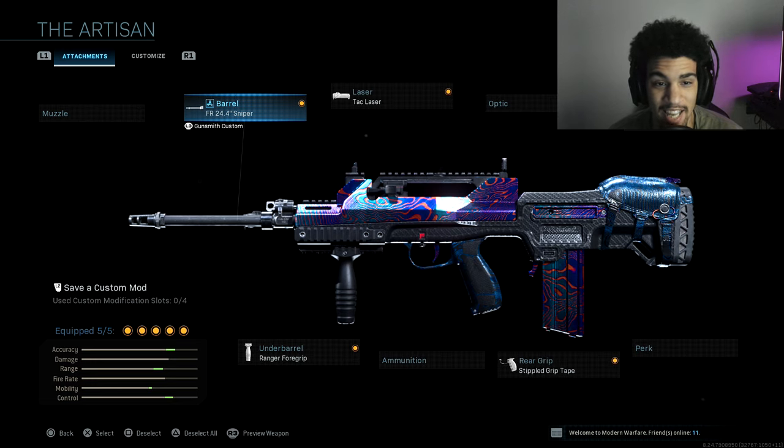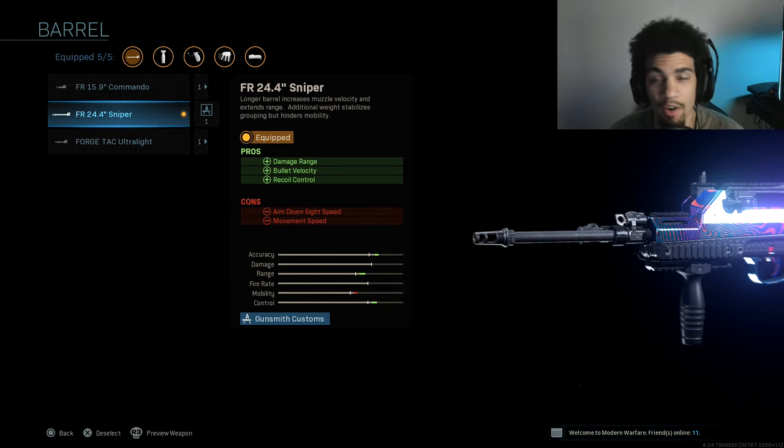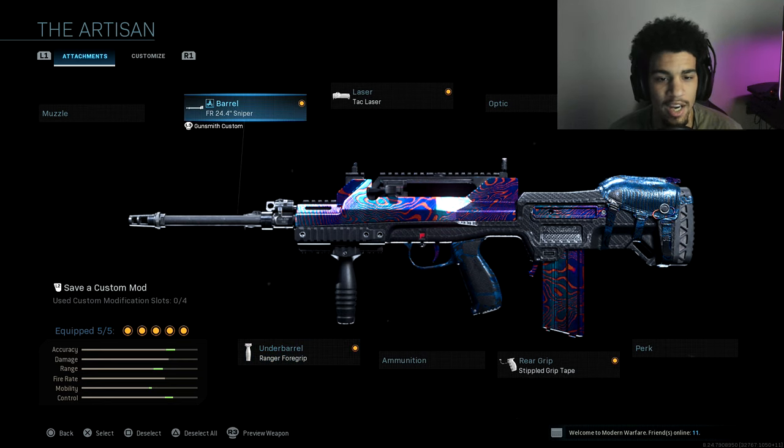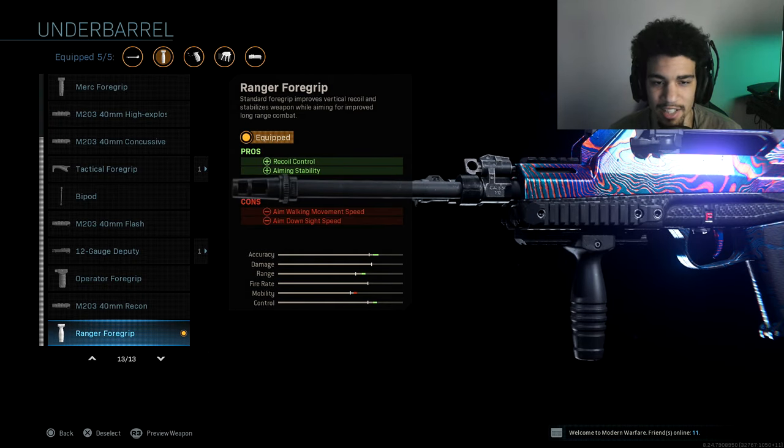So as you guys can see, I have on the FR 24.4 sniper barrel, which gives us damage range, bullet velocity, and recoil control. The next attachment is going to be the Ranger Four grip. These two attachments combined are what's going to give you those one-burst kills — recoil control and aiming stability.